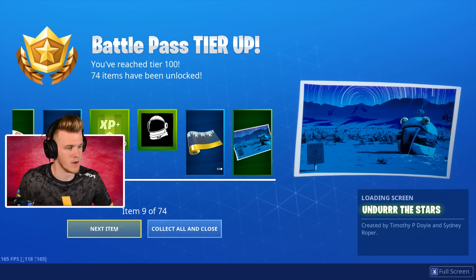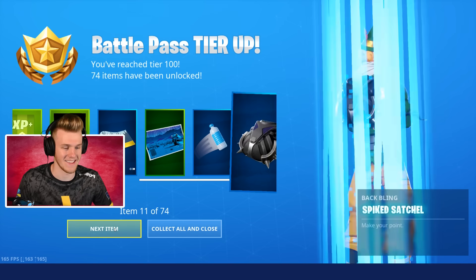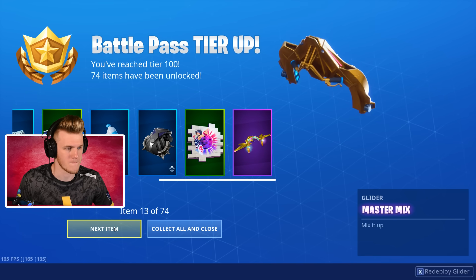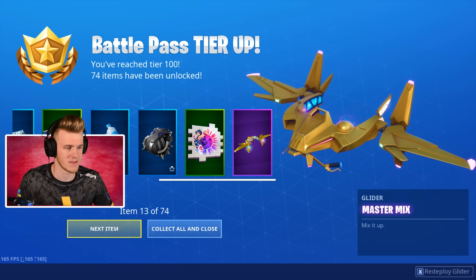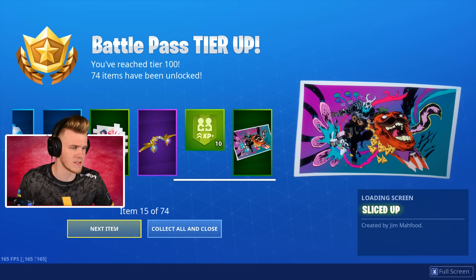We got the loading screen of the Durr Burger, created by Timothy P. Doyle and Sydney Roper — that's cool. We got a bottle flip emote toy, that's actually pretty funny, I like the idea of that. Spike Satchel back bling, cool, I think it's like the X-Lord one. Sparkle Specialist. Master Mix — so there's like another DJ Yonder in this one. It's cool, it's got some little idle noises, I like that. And we're gonna have a loading screen — Sliced Up.